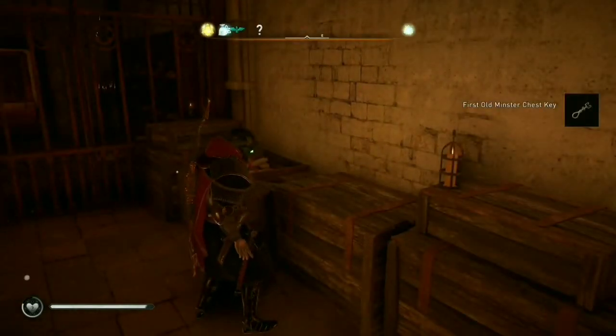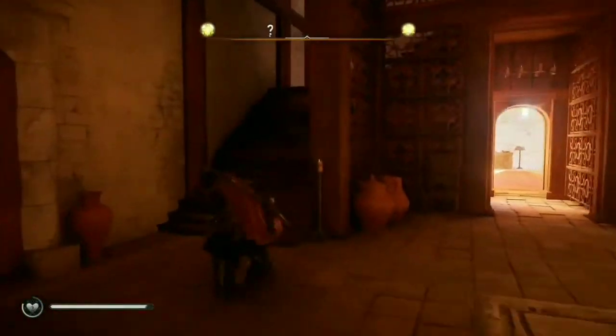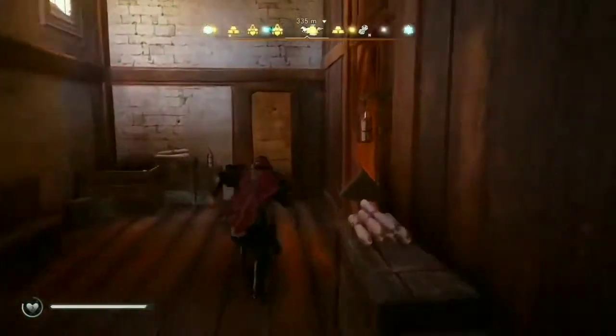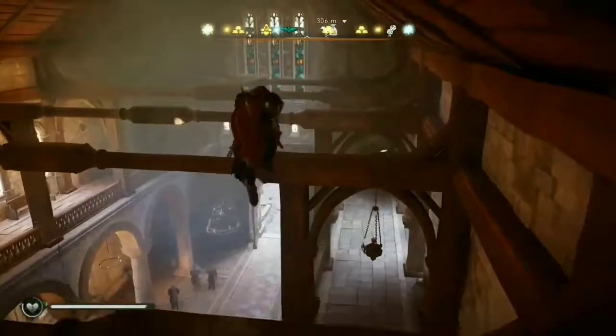Now that you have two of the three keys, there's one left to go. Once you leave the room, head up the stairs on the right. Keep straight and once you reach the second door, turn right and head up the stairs. You'll see ledges that you have to jump across — at the end will be the last key.